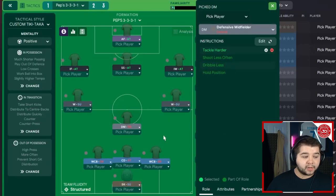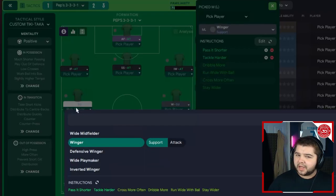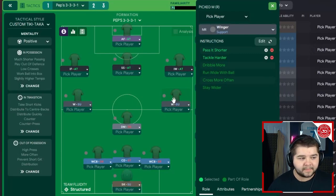The DM is on defend with tackle harder — I want him winning the ball back aggressively. For wingers on both sides: support role, pass shorter and tackle harder. I spent a lot of time on this role — I considered wide midfielders and defensive wingers, but opted for wingers and it worked really well. Pass shorter helps maintain the ball because with only three at the back you can't afford to lose possession — that's how City play and it's very successful.